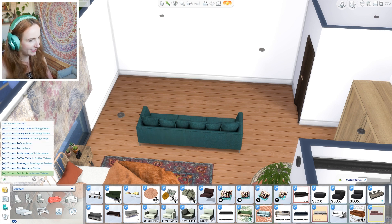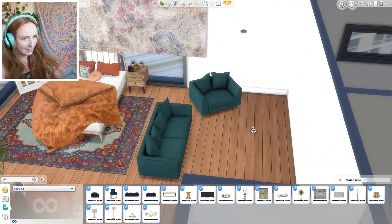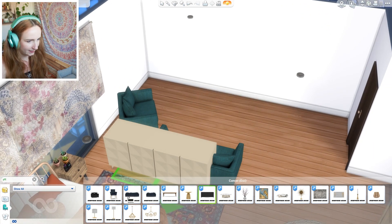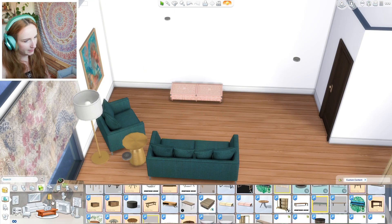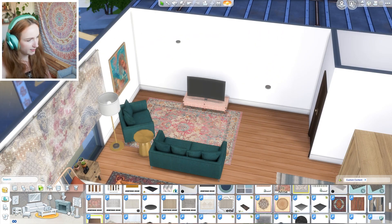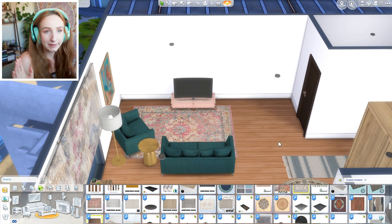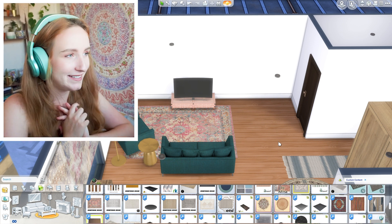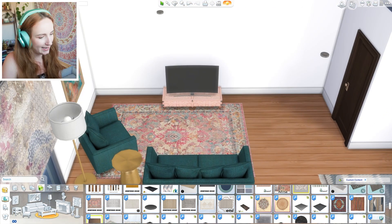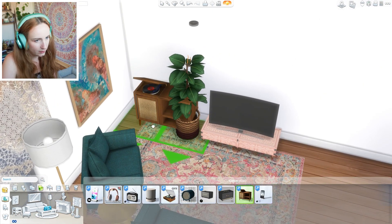I can never say the names that these custom content creators call their items. I like that - it sections off the space. Maybe we can find an actual room divider. Let's look at what comes in this set because there are some cute things. A little TV stand - we can bring the pink tones in. That TV would be a little bit low. A little record player - yes!